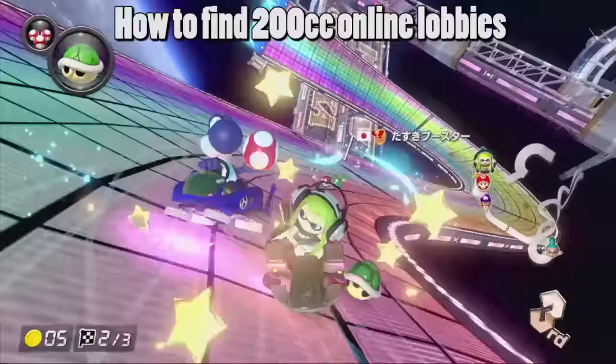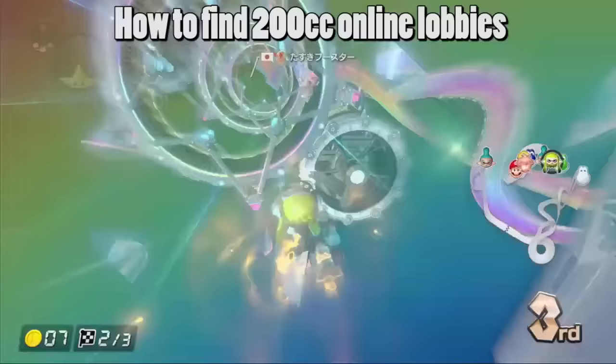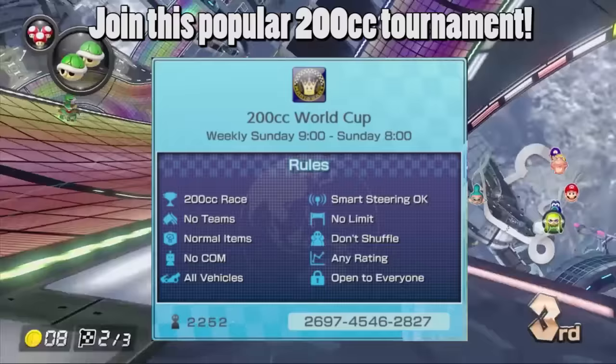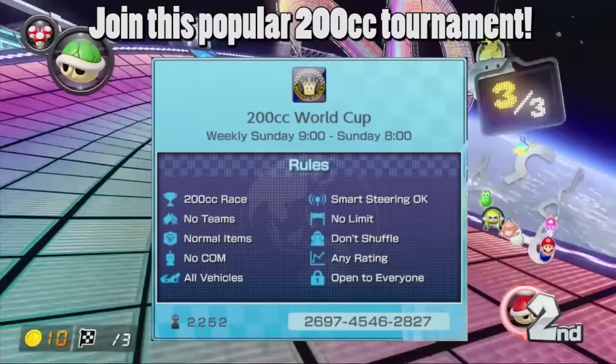One last thing related to 200cc is how to find 200cc lobbies online. It is possible to get 200cc races in standard worldwide matches, however these do not appear consistently. A 200cc community member named Delta Z created the 200cc World Cup tournament so that people could get consistent 200cc matches without having to grind for VR or deal with lower engine classes. The tournament is open almost 24/7 and a couple thousand people join each week, so it's very likely that you'll find a lobby. Be sure to share the tournament with anyone that you know who loves 200cc.